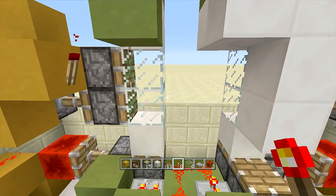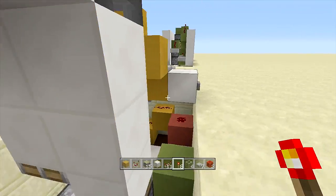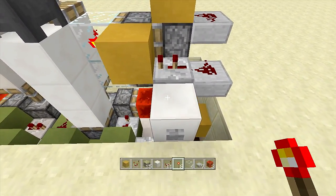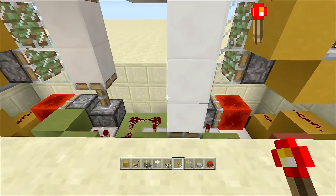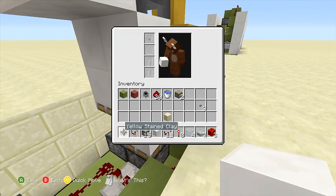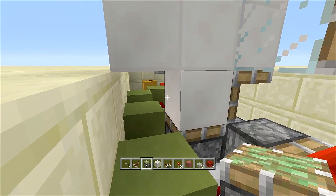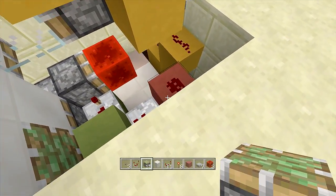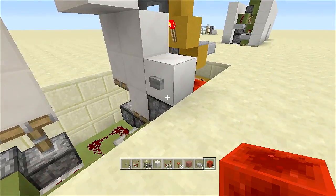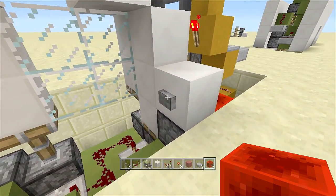The door is completely done. Click the button and the door closes; click it again and the glass piston door opens — no redstone visible. Now all that's left is the inputs. Break the test block and place in our first button on the inside: place a block here with a button on it, then right underneath place a sticky piston facing towards the redstone dust with a block in front. Click the button inside — the door closes; click again — the door opens.